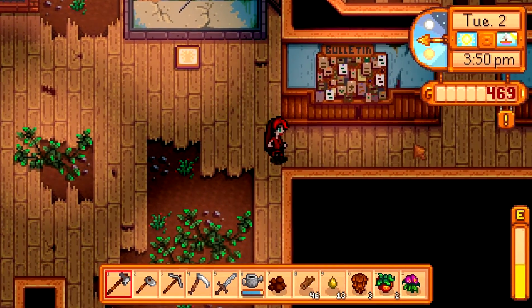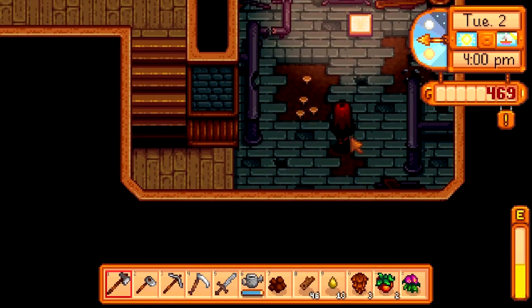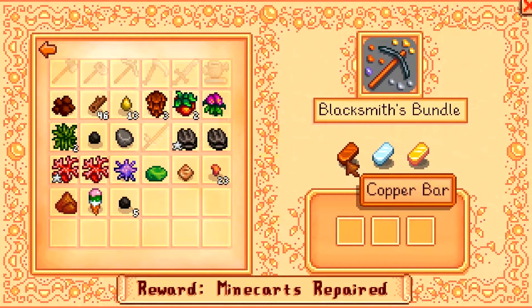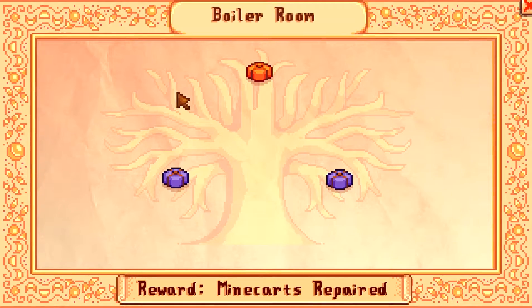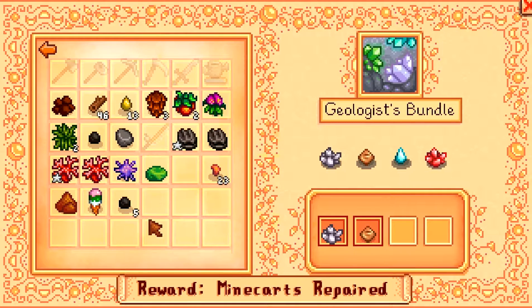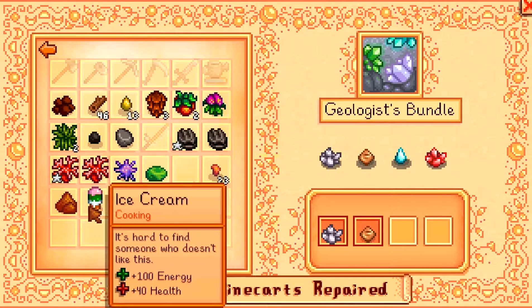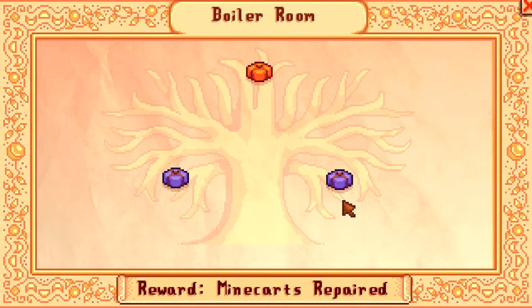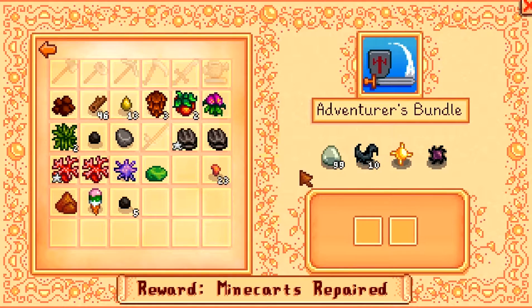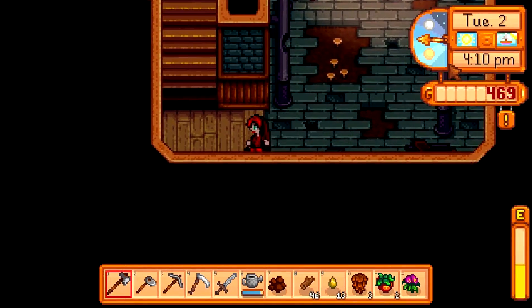I know there's nothing to do with fish. Let's check and see — what do we need? We have fire quartz and a frozen tear is what we need. Okay, so we have that. Let's go and see what else we need.